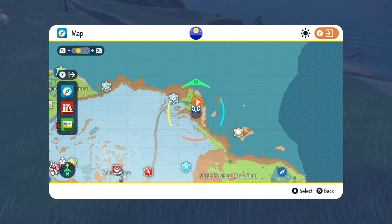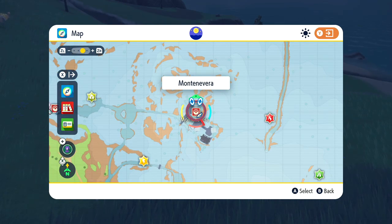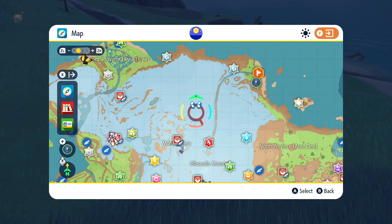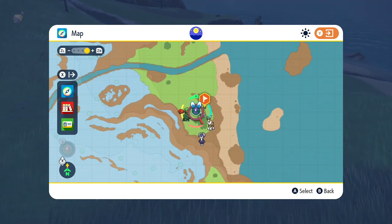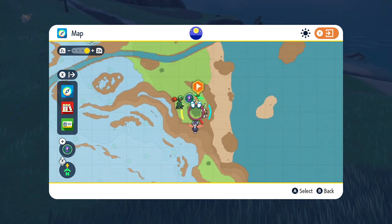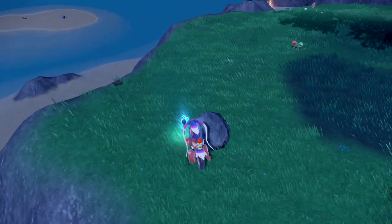Let me zoom out slightly here so you guys can see exactly where I am on the map. First things first, you're going to want to travel to Montenevere over here. I pretty much just flew straight down the mountain to this little green bit we have here in the north, just kind of to the north of this little tree here. And we will see that we have one of the stakes that we need to get.